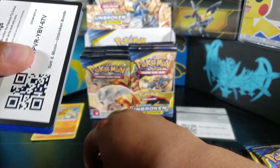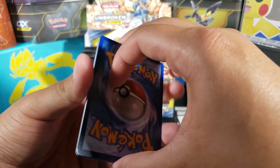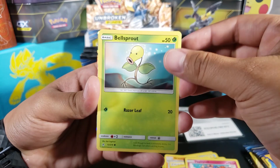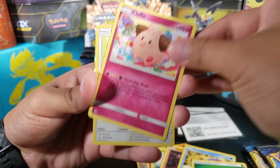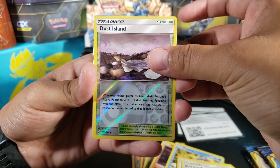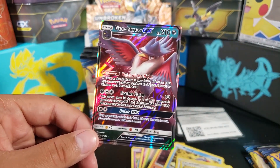We're gonna get something good, I know it. Pack three — we got Zubat, Jigglypuff, Bellsprout, Diglett, Poliwag, Grass Energy, Cleffa, Happiny, Dust Island, and a Dust Island again for the reverse. Then for the rare we got Honchkrow GX — just a regular Honchkrow GX, but it is a GX card so we will not complain at all.